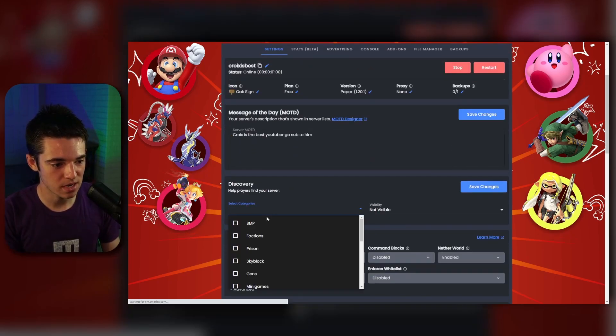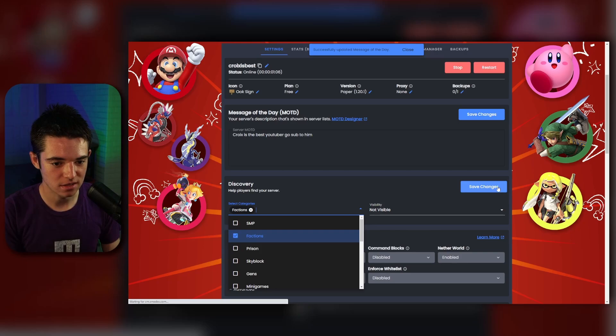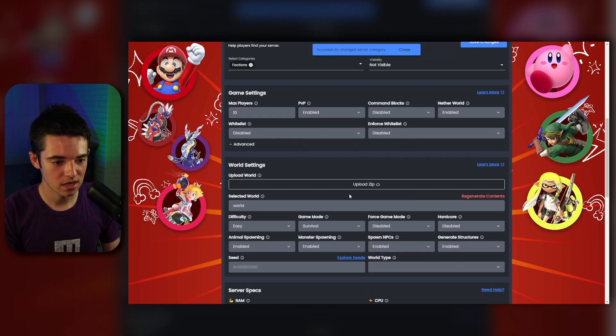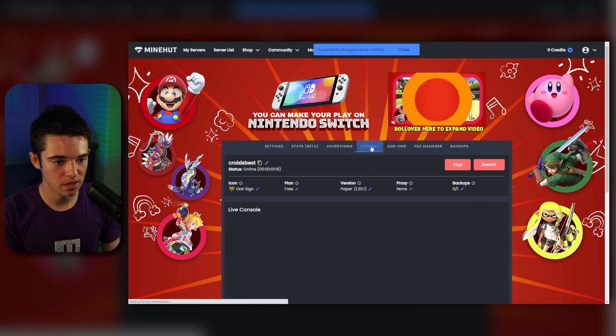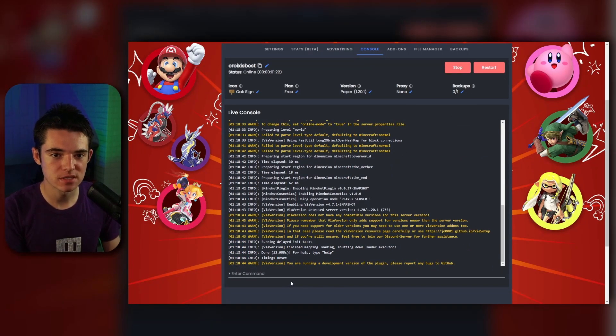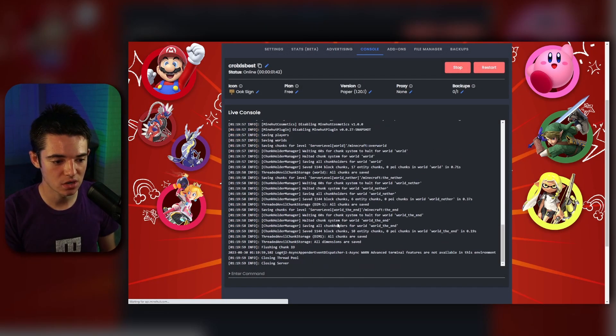Now we're going to make our category 'factions' and click 'save changes.' That's pretty much all we need to do. Now we can just go to our console — and as we can see, our server's already started up. So if we want to restart it so those changes take effect, you can just click on the restart button right here. Let's click restart, and then click yes.